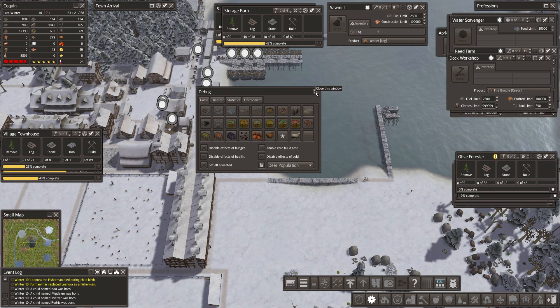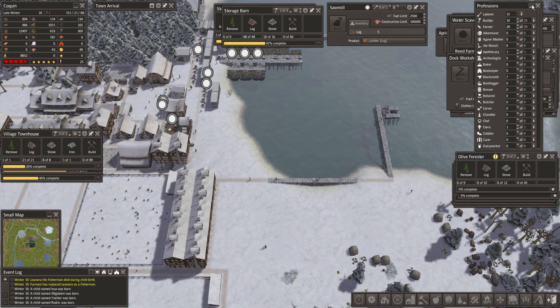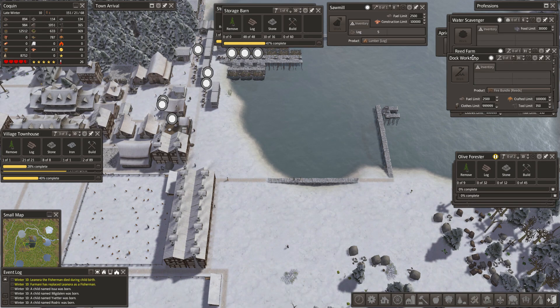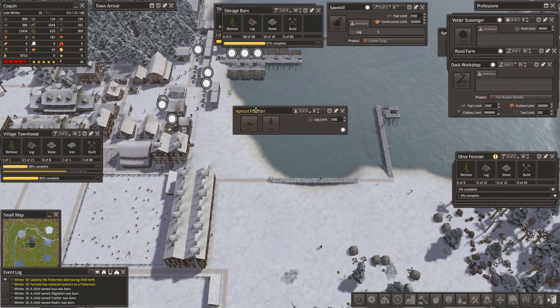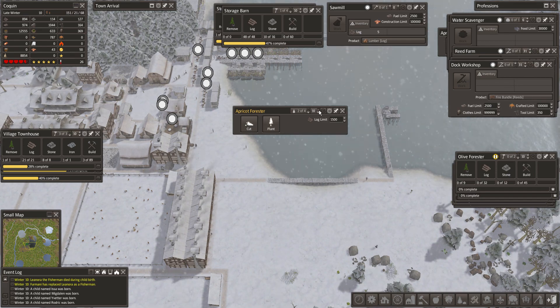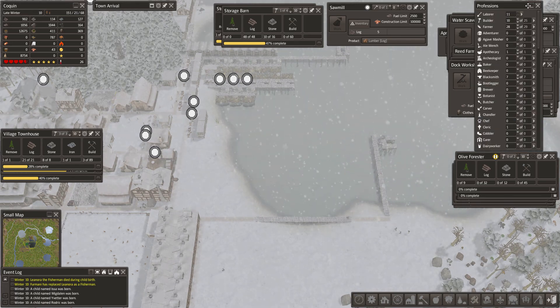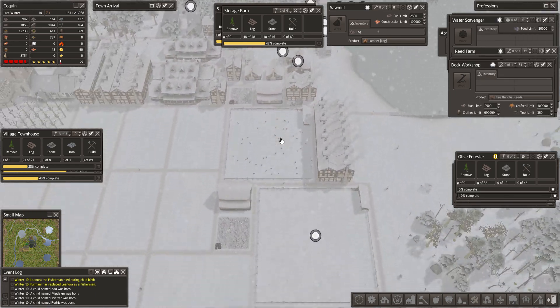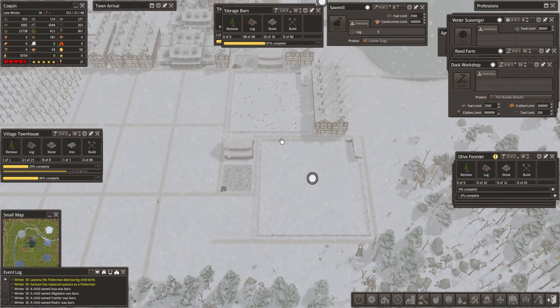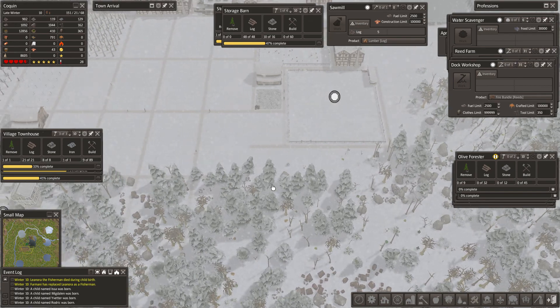Let's bring in more people. I'm going to turn one of the apricot forests on and fill it with four. Do I want to split the chickens, or do I want to wait and see what a trader brings in? We're going to get into trading here really soon.